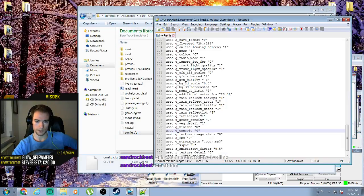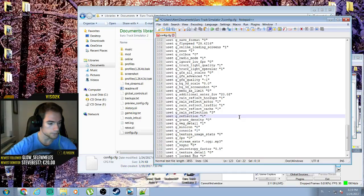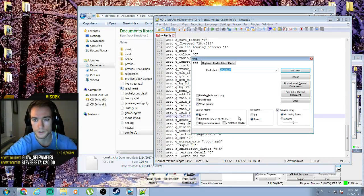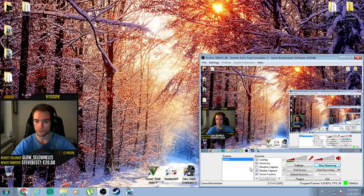Open it with Notepad and search for g_console. Change it from 0 to 1. You can also press Left Ctrl and F to search for 'developer' and do the same — change from 0 to 1. Then save and exit.